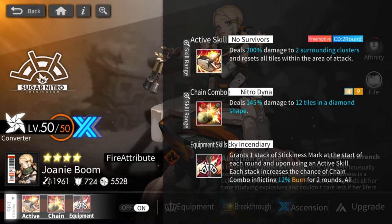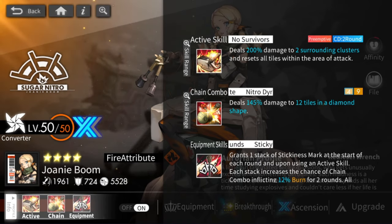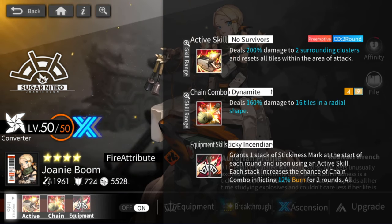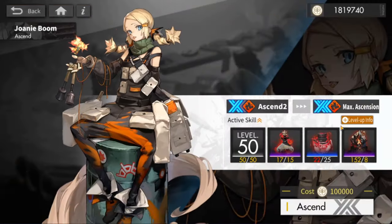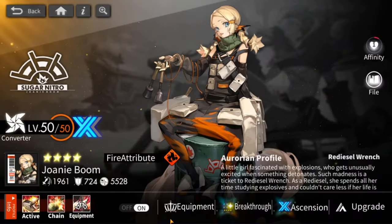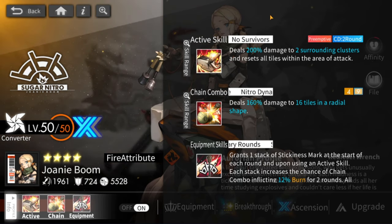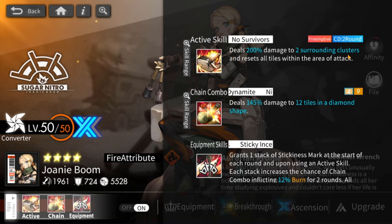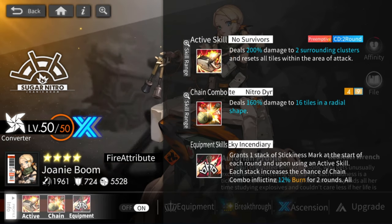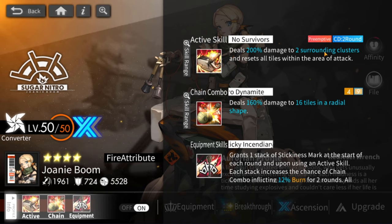She's actually one of those heroes where it's either you bring her to Ascension 3 or you don't use her at all. Pre-Ascension 3, her active skill resets all tiles — everything. It's at A3 that she gets the ability to reset all non-red tiles. So her active skill changes all non-red tiles in the nearest two surrounding clusters. The good thing is it's preemptive on a two-round cooldown, and it deals some damage. The downside is the area effect is pretty small — only two surrounding clusters.